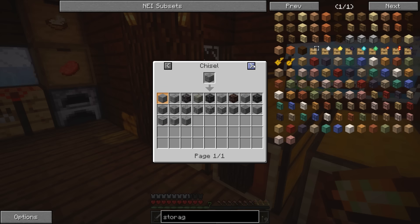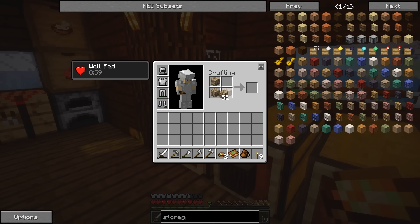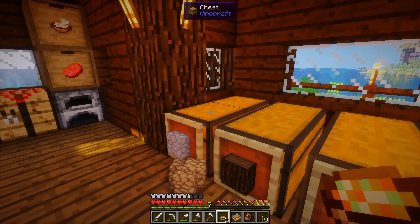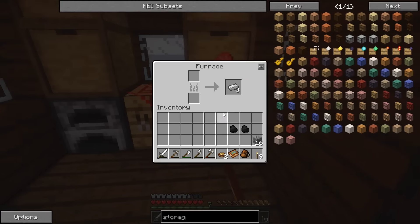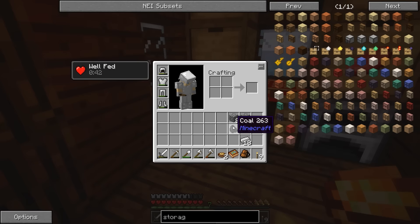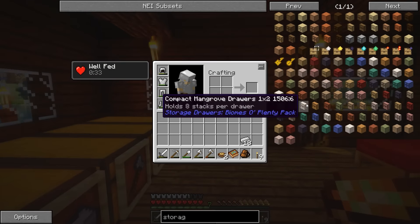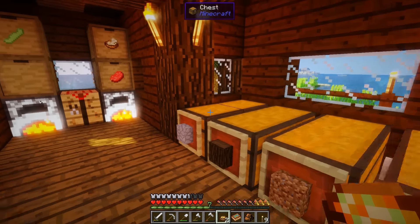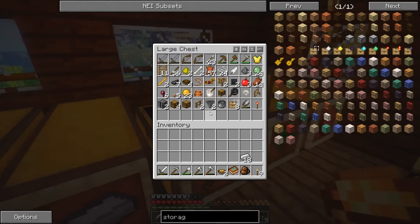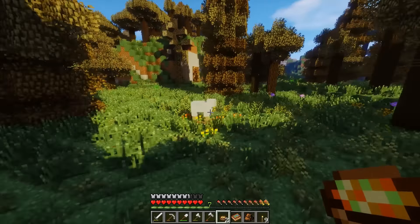It looks like we need stone for the drawer controller, and I don't think we can use andesite — it has to actually be stone. We can get cobblestone for that. To make the drawer controller we also need quartz, and I don't have any. Have I even been to the nether? Yes, but I just don't have any quartz. Let's go get some.